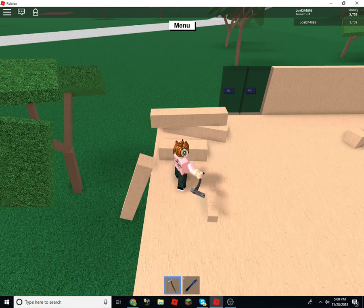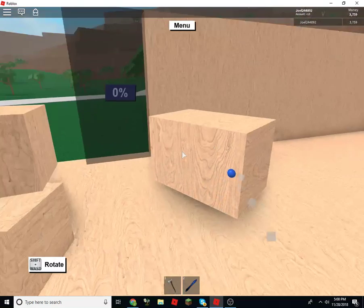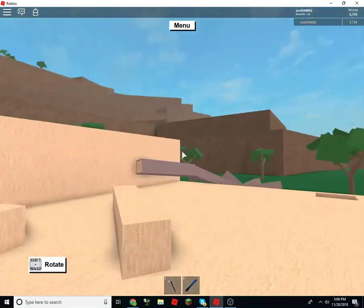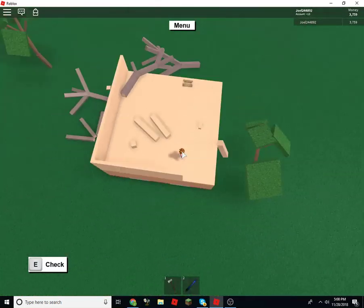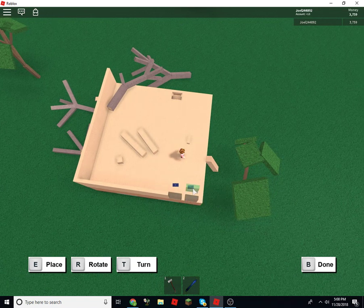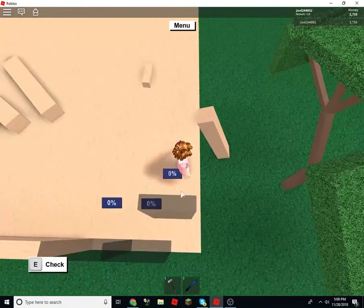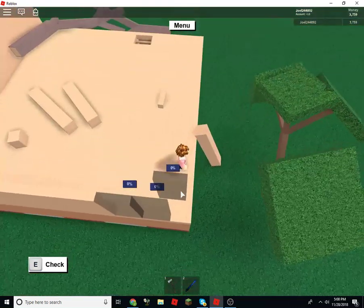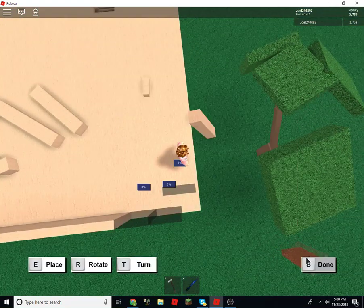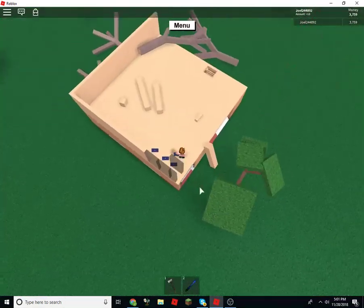That should be enough for those last two because I don't want to put more blueprints down until we have those filled in. And I also don't want to move that wood because it will probably fall into the blueprint and that would be a huge waste of wood. So we've got this almost half walled and we're only at 15 minutes. Those require six units.